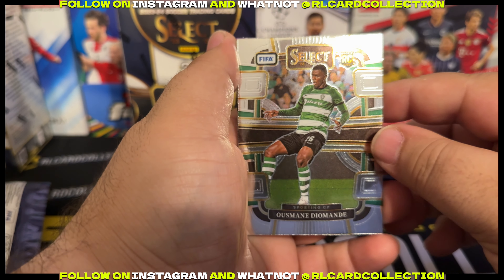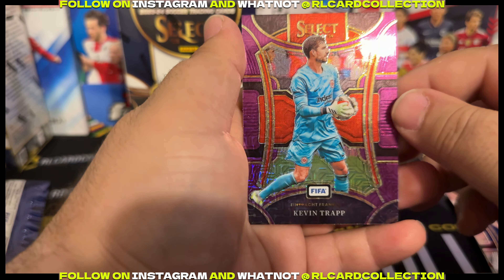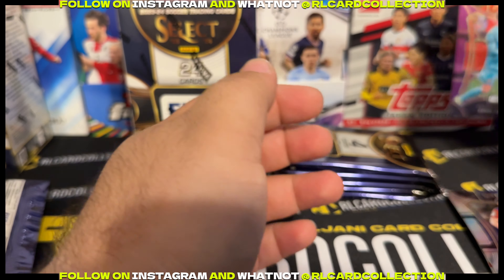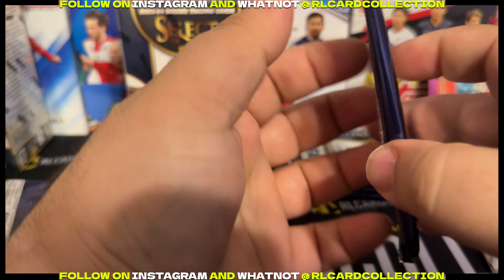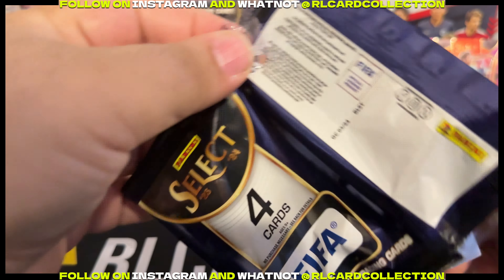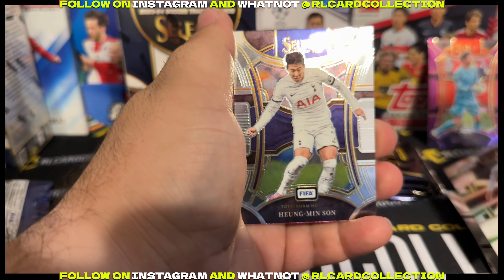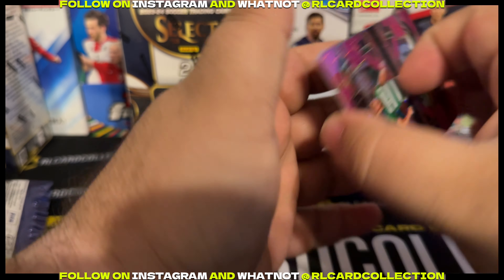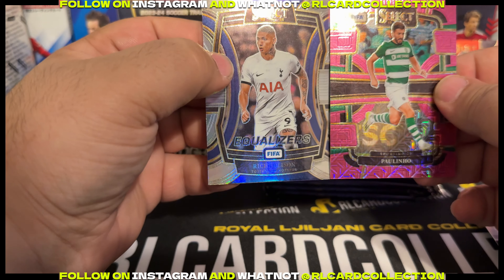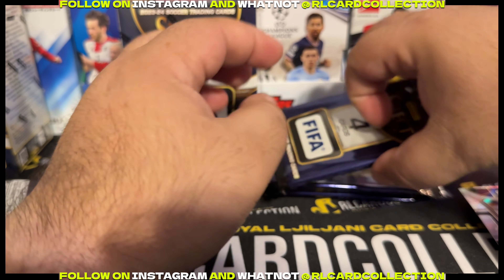Starting off with Sporting, Portugal. Pedri and Kevin Trapp for Germany — Frankfurt. So that's the first pack. That's the second pack. I think one time I did hit an auto out of these. Mexico — Edson. What is this? Sporting. So this is a Sporting box, huh? Richardson for Spurs. Not a good start, guys.